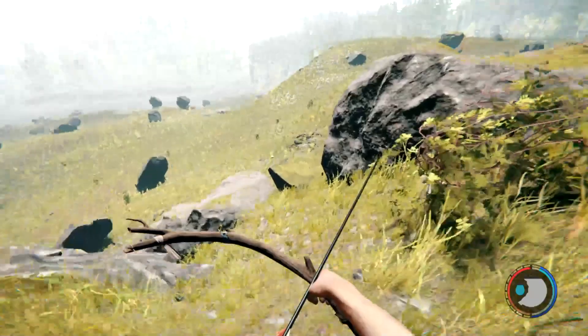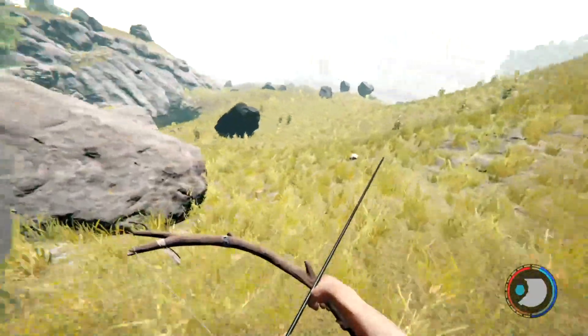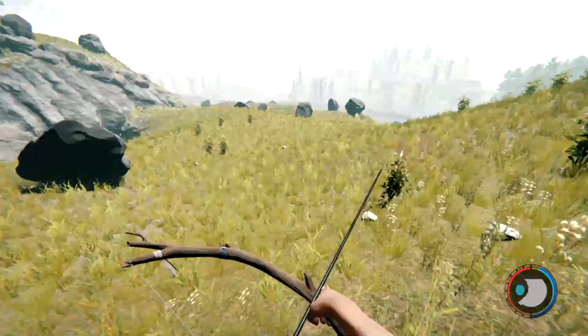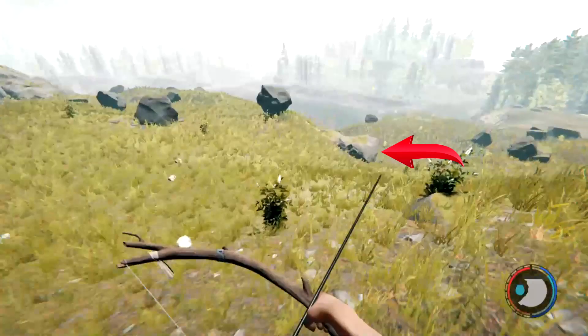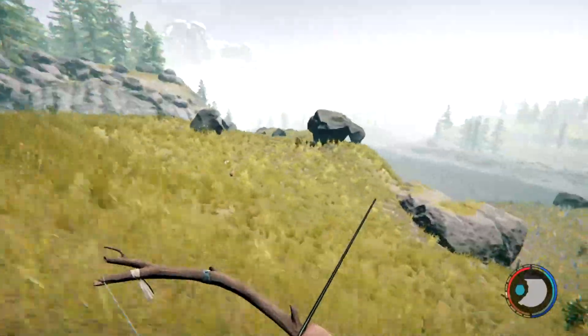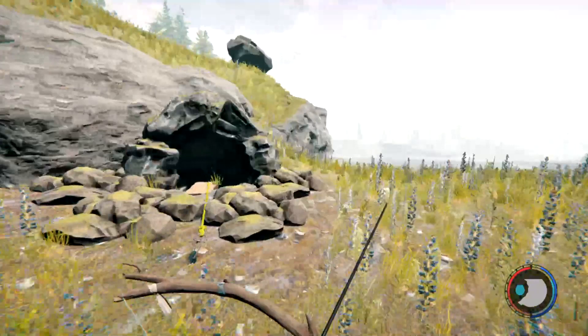Go down here, keep going straight, and right at the bottom of this hill you will see a rock. Head towards that, and right beside it is the cave entrance.